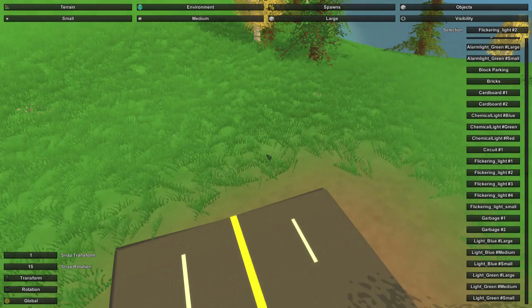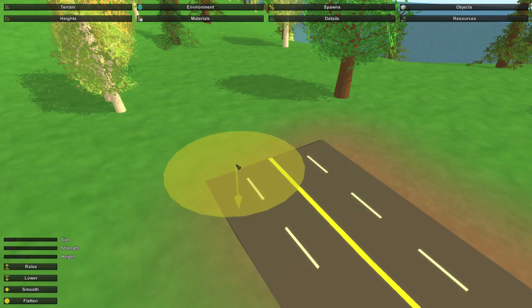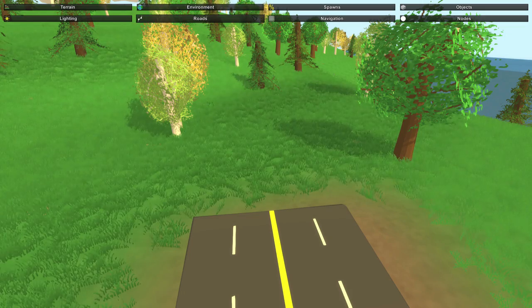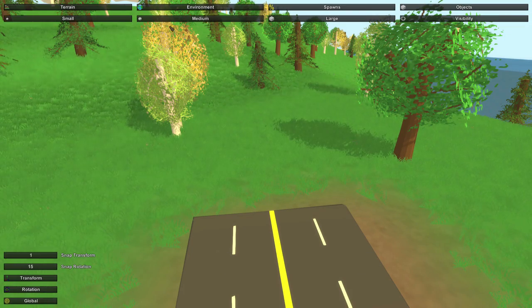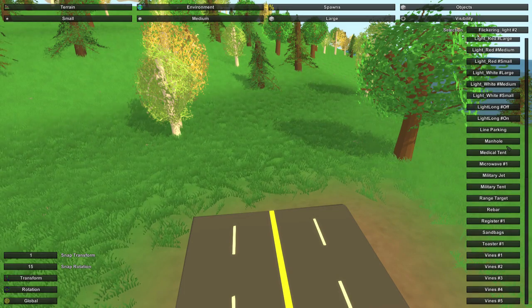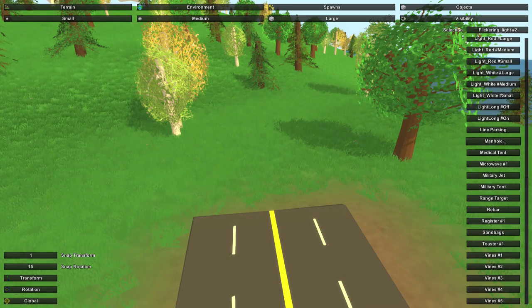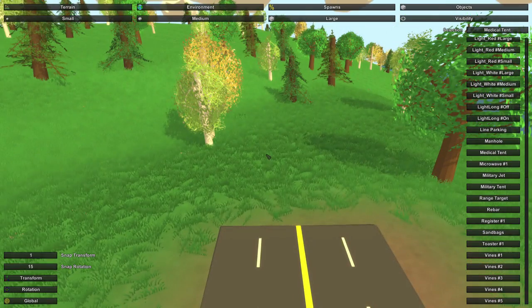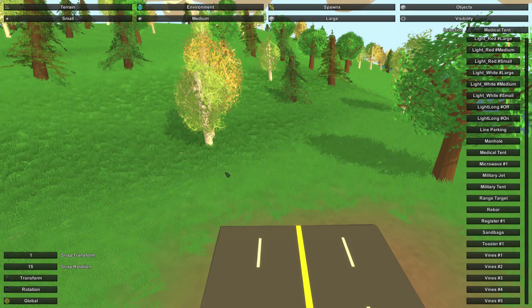So let's flatten out this area. Now let's move on to the objects that were added. In the objects, go to small — and now it's covered with all this. I probably should have removed the lighting mod before entering this because it will make it easier to find things. But we have the medical tent, which is here, and I'll just put that down right here.